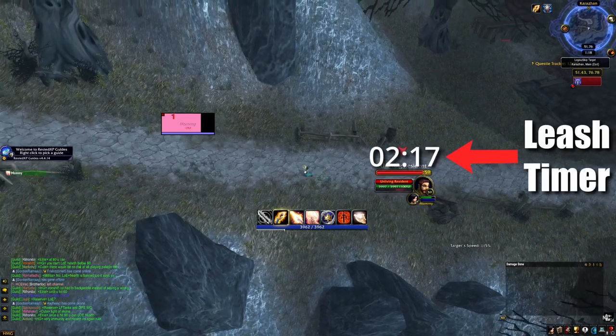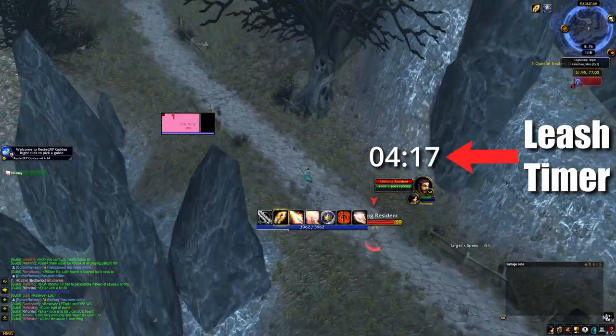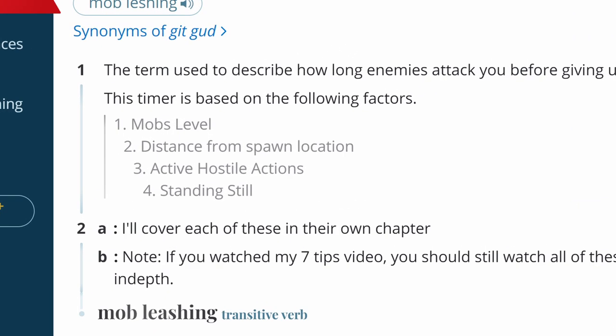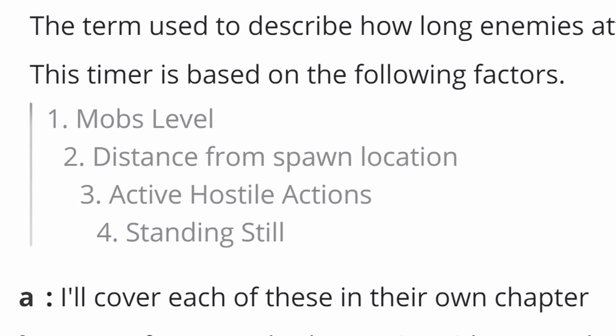To understand mob leashing, we need to understand the leash timer and what interacts with it. The leash timer depends on a few factors: mob level, distance from spawn location, active hostile actions, and standing still.